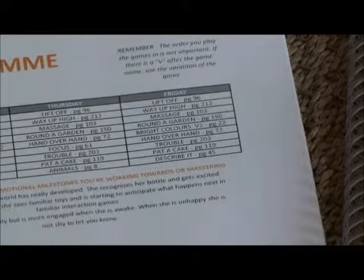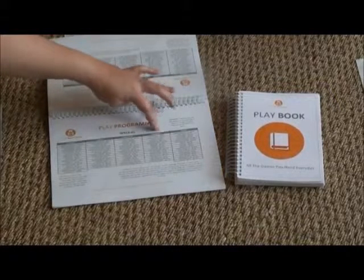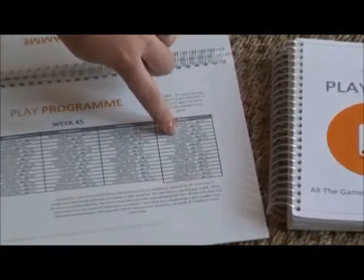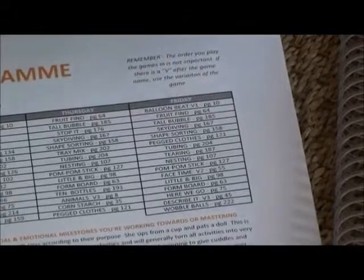If I look at my specific child who is developmentally at week 45, I will then go to the specific day — today being a Friday. I will have a look at which game I choose to play. The order in which you play the games is irrelevant. So I'm going to choose skydiving, which is on page 167.